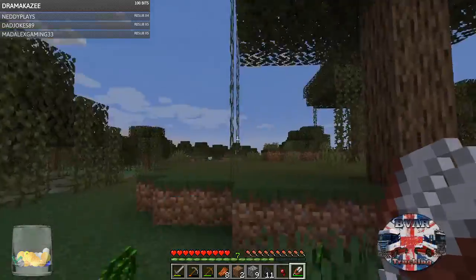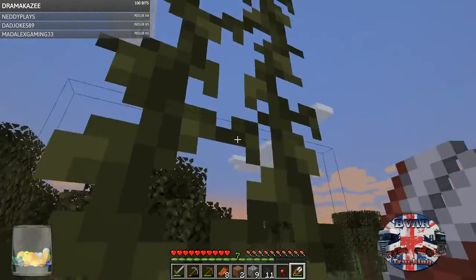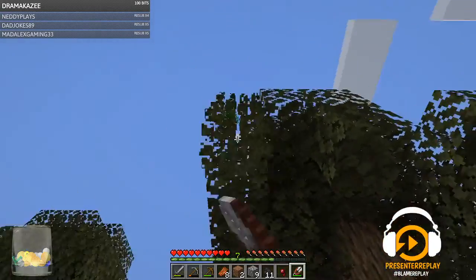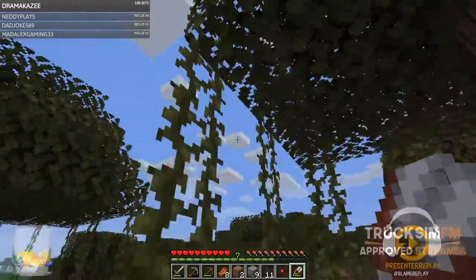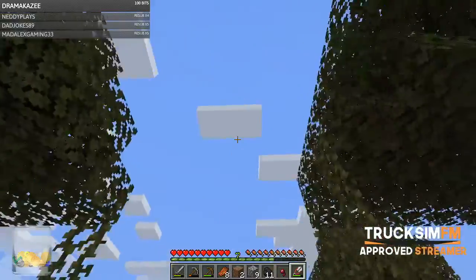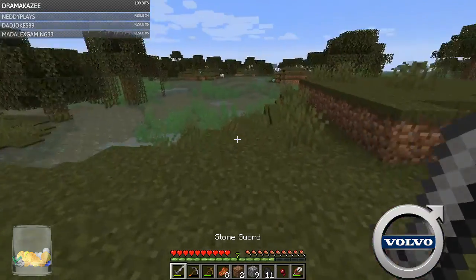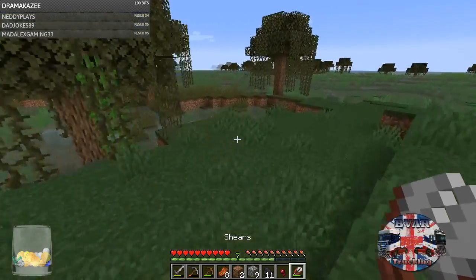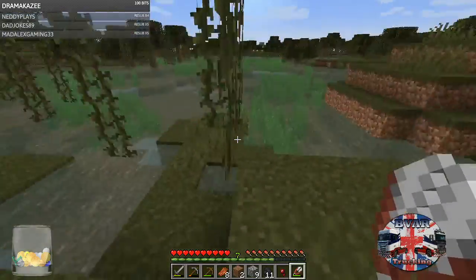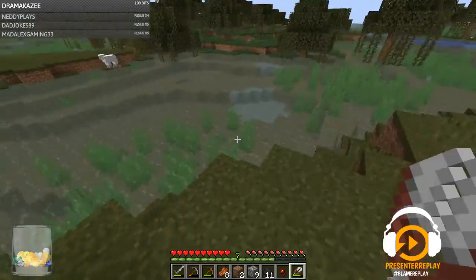I do apologise, that was my microphone. Get some leaves and whatnot, because we're gonna use them to decorate the underground. We'll do that at a different time, though, because right now we need to get wool — that is our main priority, so we can sleep through the night and not have to worry about nasties.